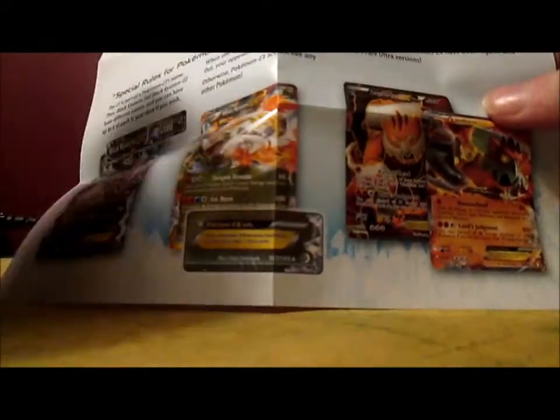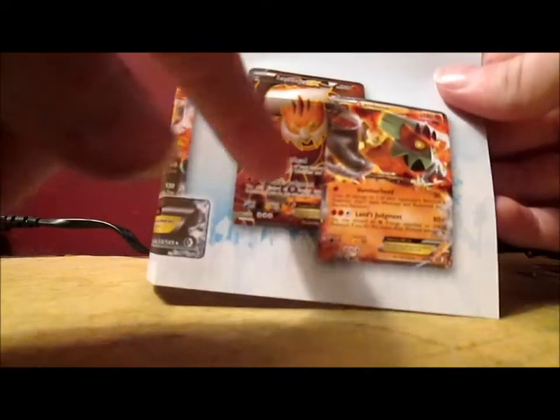Here's the checklist. With the Black Kyurem EX and the White Kyurem EX you can get in this set — and Landorus EX too, which is pretty awesome.